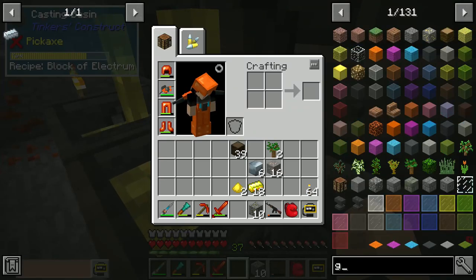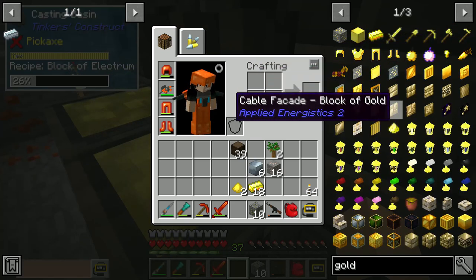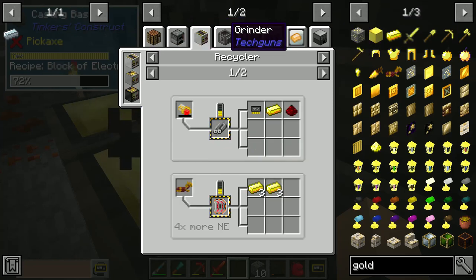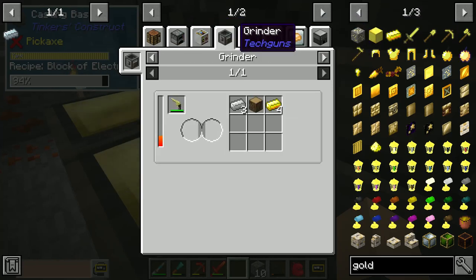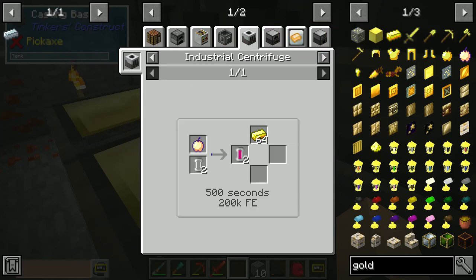What a pro gamer move that was — me trying to figure out a way to make gold, and it didn't work out so well. Yeah, you get methane and 64 gold ingots from... not that.